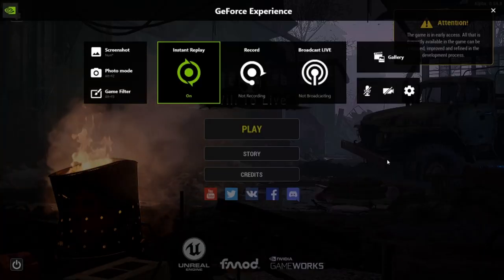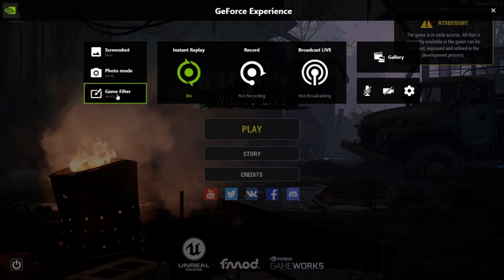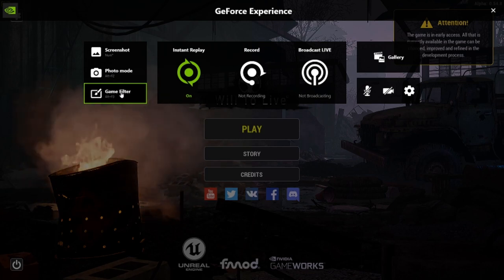Just go into your GeForce Experience HUD, or whatever you want to call it, go to Game Filters. I'm going to show you my settings, how to do it — super easy, super simple. Honestly, just copy my settings and the game looks so much nicer, instantly.